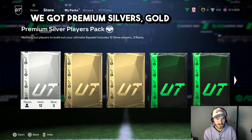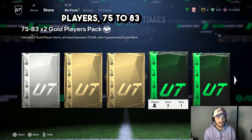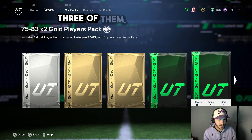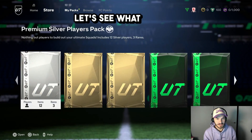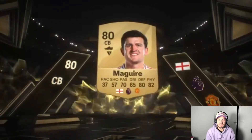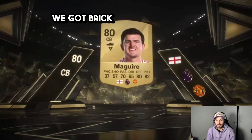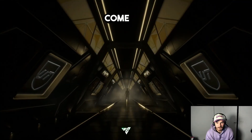These are the loyalty packs that we got — we've got premium silvers, gold pack, gold players 75 to 83, two of them, three of them, four of them, and our ultimate loan pack. Let's see what we get. Harry McGuire! Oh my goodness, we've got brickhead with 37 pace. Huge pull, come on!